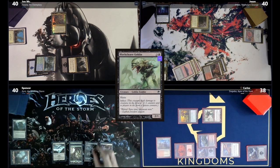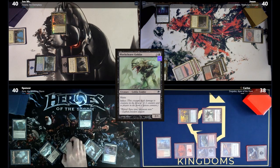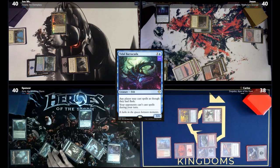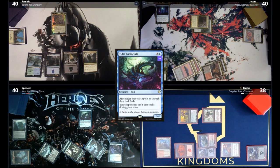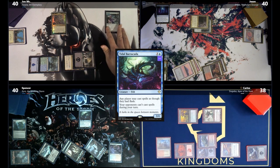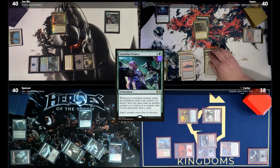Jon draws for turn, plays an Island, then plays Tidal Barracuda — any player may cast spells as though they had flash, but opponents can't cast spells during Jon's turn. Jon passes. Carlos admits infect feels wrong for him. Jon casts Guardian Project and passes. Spencer was going to play a land but it got exiled. He plays a Swamp.